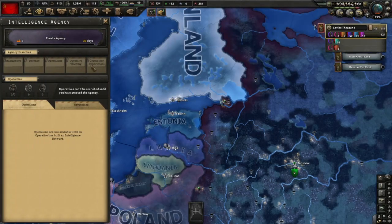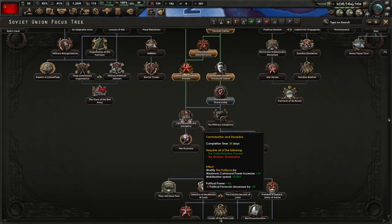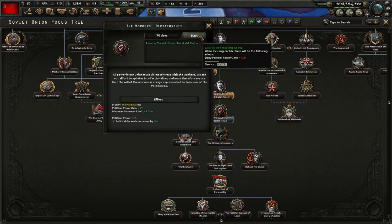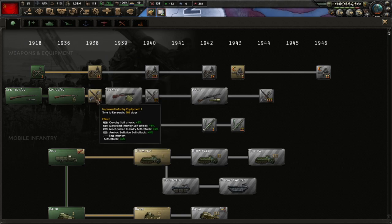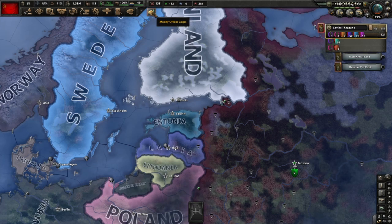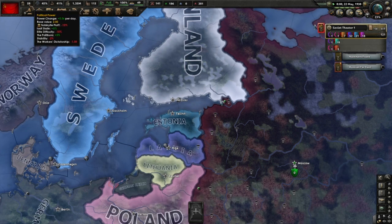We're going to create the agency now - NKVD. That looks cool. And we're going to do this - 70 days. Let's do it. Let's go - industry. Modifier officer core - so that pops up every time I get 50 political power because that's the cheapest advisor now. Before, every advisor cost 150 but now they made them dependent on how skilled they are. That's a nice change.